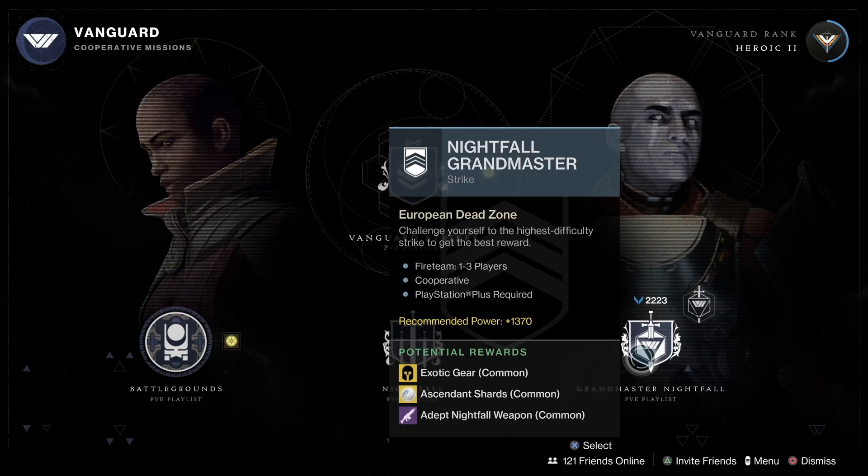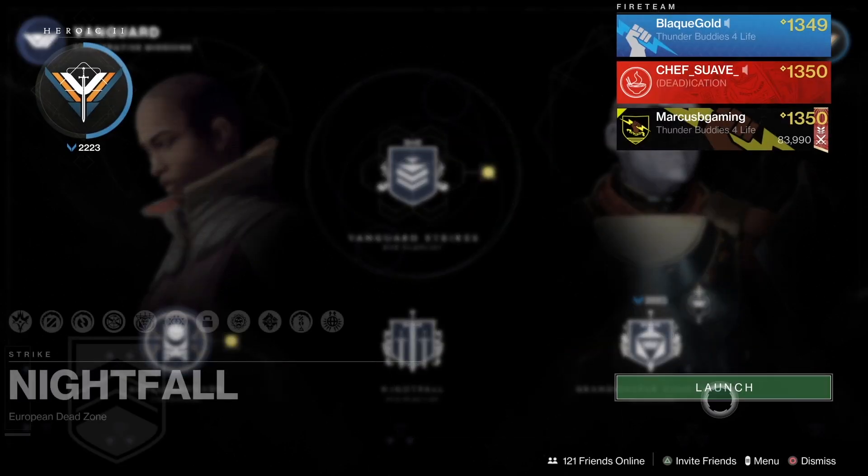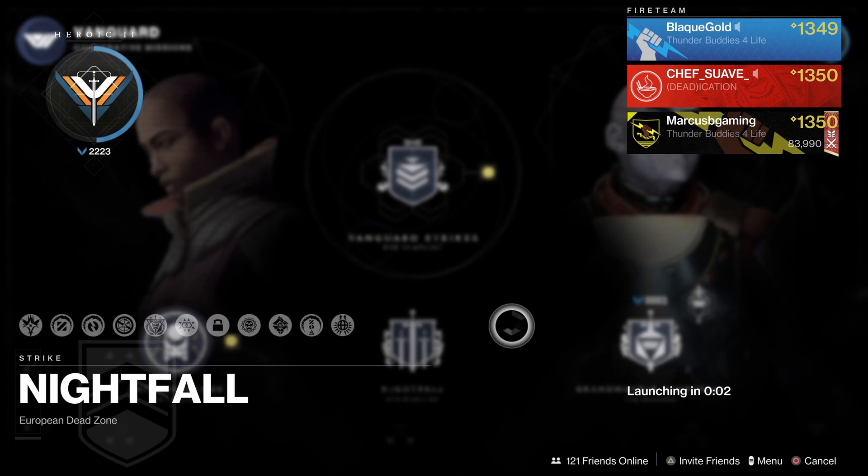Here's what you need to know. The strike is 1370 power. You need to be at least 1345 to start it up, and you'll need overload and unstoppable mods for champions. You'll mostly have to deal with solar shields, a few arc, and one void wizard.